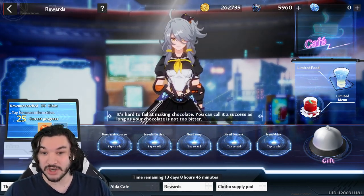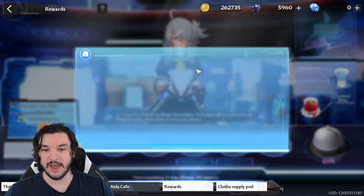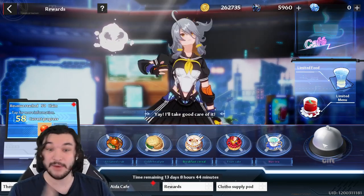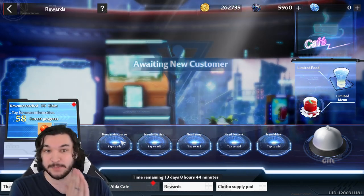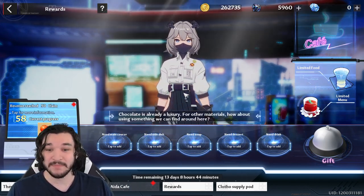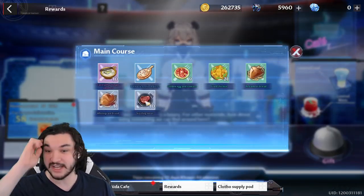Moving to the next customer: she mentions fruits and failing at making chocolate, so fruits and chocolate are what she wants. I'll give her a fruitcake, some breakfast cereal, fiddlehead pie, nut tea, and some crab for the main course. We got eight bonus points — probably because we put the fruitcake in. As you get repeat customers you'll start to learn their preferences. The third customer seems to want plain dishes using things found around the area, so I'll go with bread and very plain options.